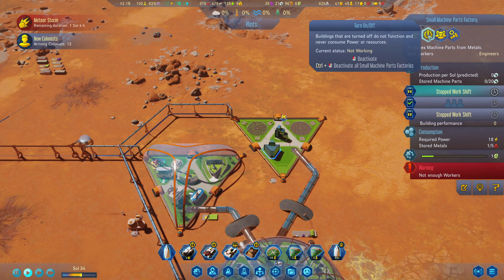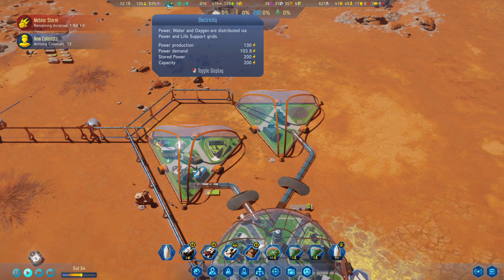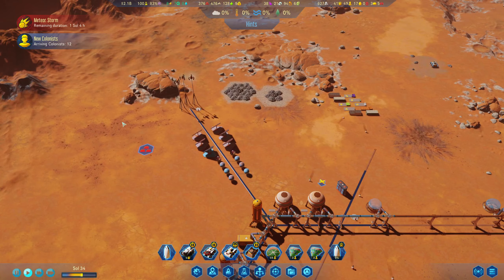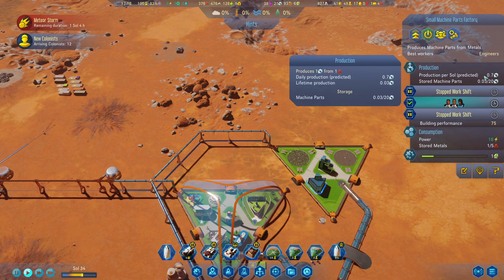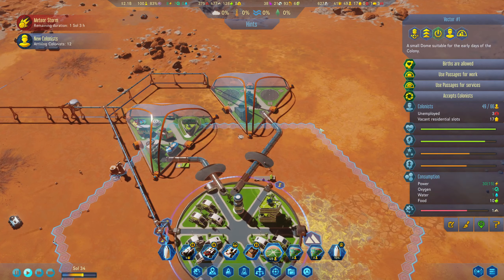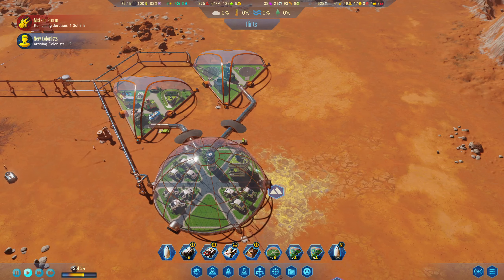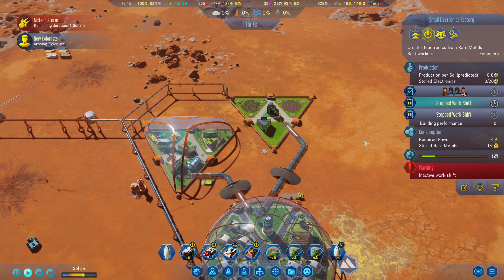We're gonna do one afternoon shift and one morning shift, so power it on. Where's our power at after that? How much power do you take - four power for you, eighteen power for you? Ouch. What's your production for machine parts predicted? 0.7 predicted - and how much is it costing? 0.7, so you're producing exactly what you're consuming. Let's open up a second shift - actually we'll open it up in the evening to get some more production going.